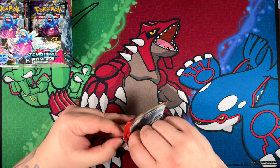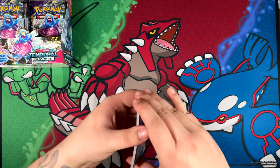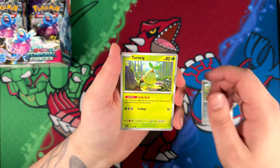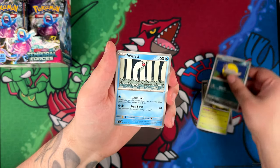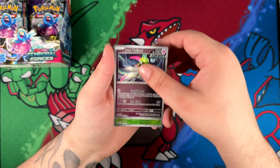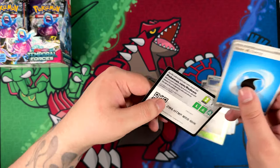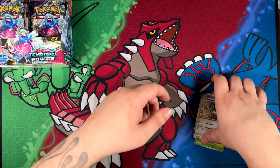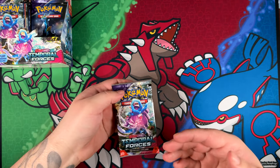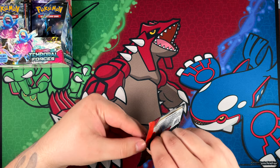I think this set is really similar to Pokemon 151 — hear me out. I think personally like 95% of the special illustration rare pulls are bangers. So if you are lucky and you get a special illustration rare, you are in it. Most of them are pretty, pretty cool. The only one I personally don't like is the Salvatore special illustration rare, although that is subjectively just my opinion. I know that card has a lot of fans, but it's just not my thing.